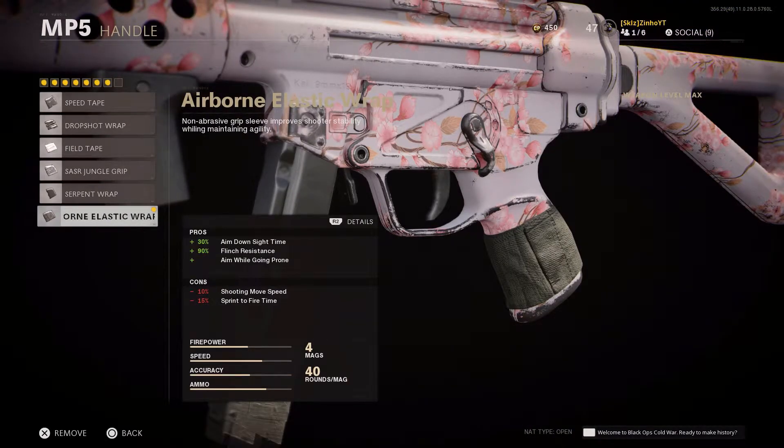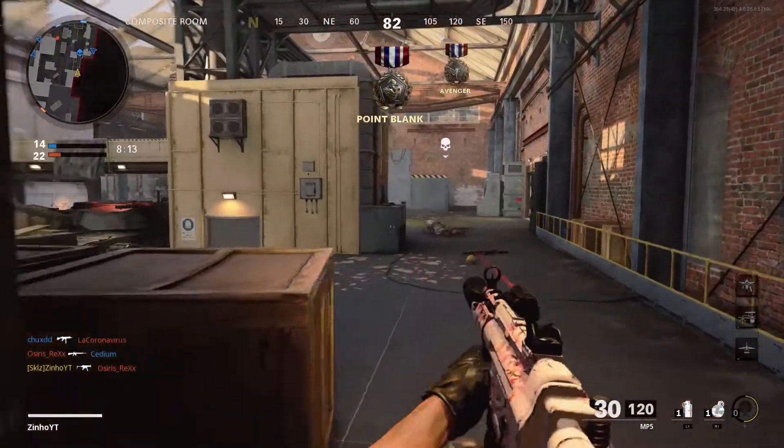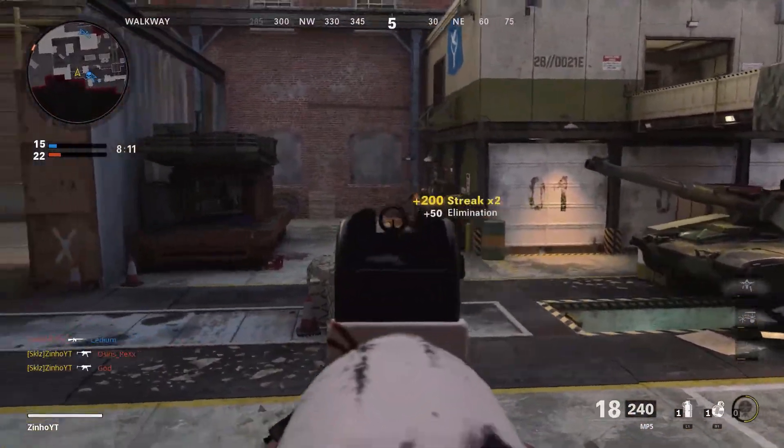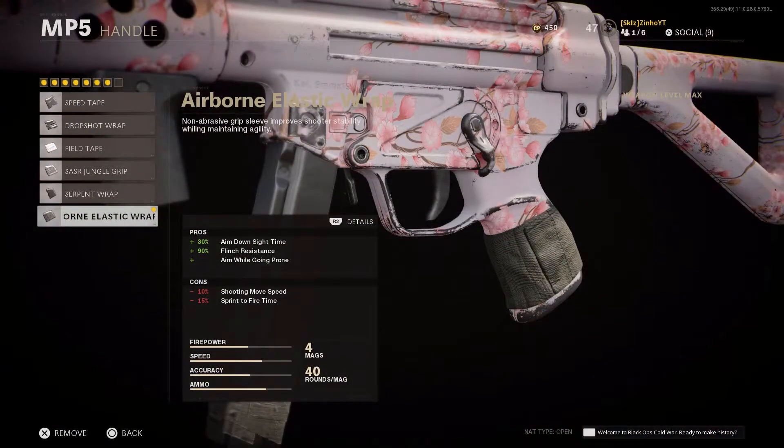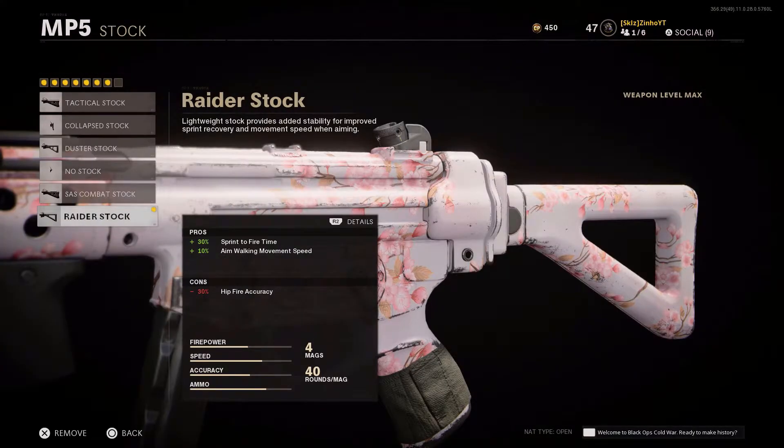I tested all the handles and the Airborne Elastic Wrap is hands down one of the best. It gives 30% aim down sight speed and 90% flinch resistance, meaning this gun will have virtually no recoil whether shooting from close or long range. The cons are it takes out 10% shooting move speed and 15% sprint-to-fire time.